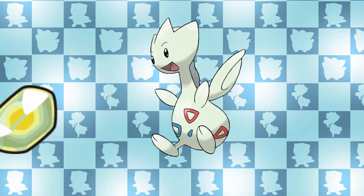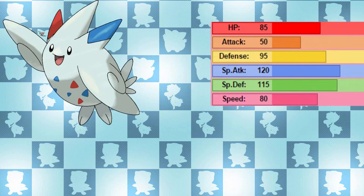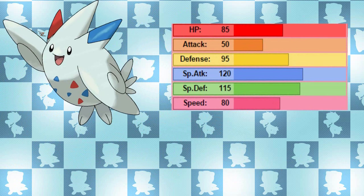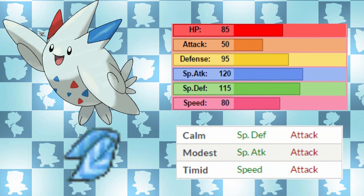Moving on to Togekiss. Togekiss evolves from Togetic when exposed to a Shiny Stone. It shares the same typing as Togetic, so we don't need to discuss that, nor its abilities as they all remain the same. Togekiss has a very good Special Attack stat and a very good Special Defense stat, with a decent physical Defense and HP stat too. I kind of like that its Attack is low, because it's not going to use it anyway, and it'll make good use of natures that decrease its Attack but raise either its Special Attack or defenses. Its 80 base Speed stat is pretty respectable too.